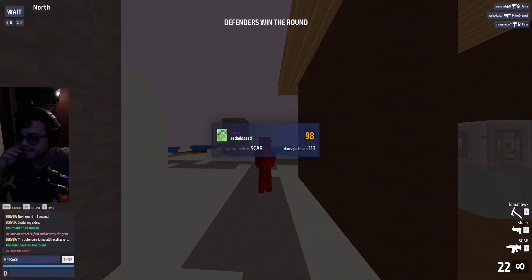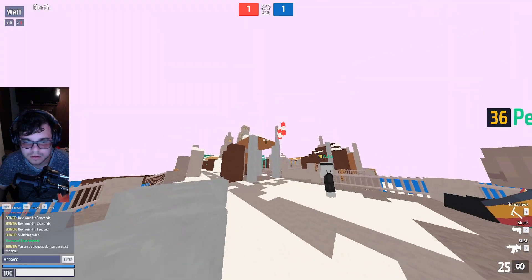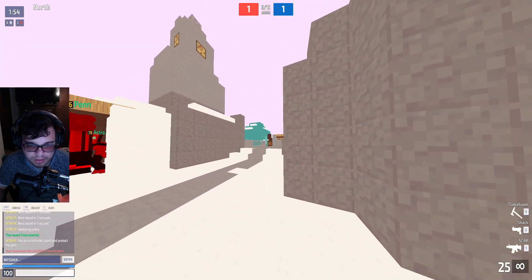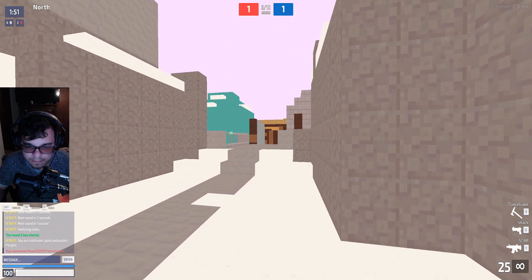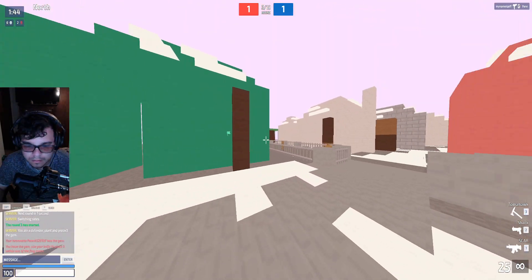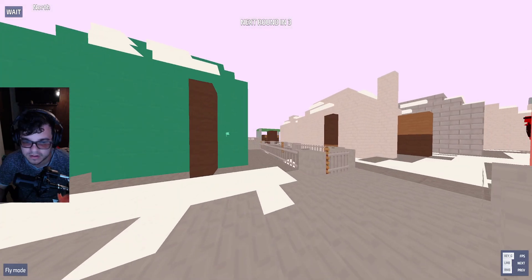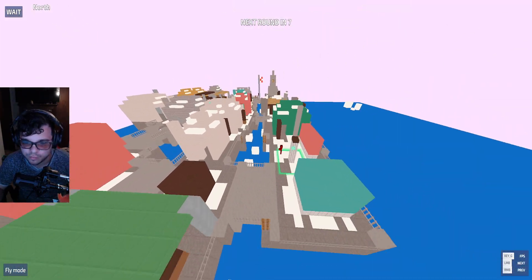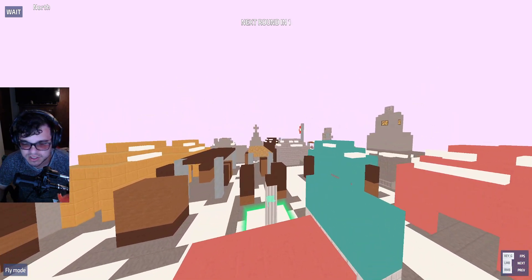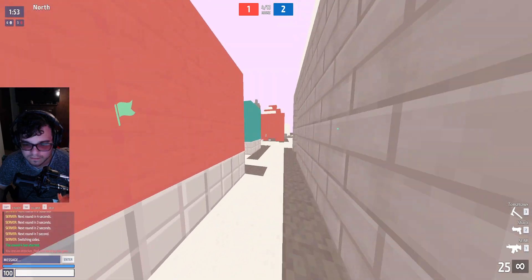He got me again — unfortunate. He's just sitting here. We all died so now we're defending. This map is super unpopular — I can see why. It's way too open, there are too many spots where you can get pinched. It's not so much tactical as it is unbeneficial to the movement speed; it really shows the negative of how slow the game is.